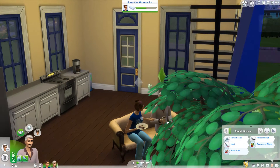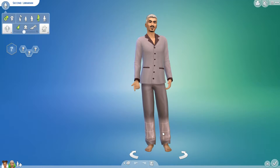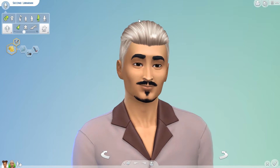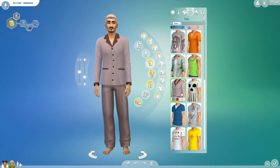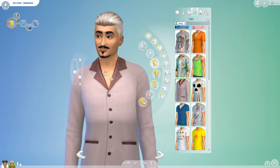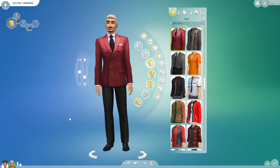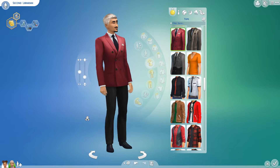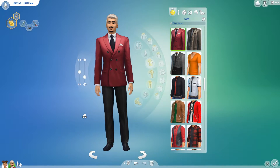I'm gonna bring him up in CAS so you guys can see everything that he is in all his fabulous outfits. I have to be honest - I knew I kind of wanted to do the whole beard thing. I randomly generated him. He came up like this and it was wonderful. He actually did come up with white hair and I was like no, I'm gonna change it to black, but it just did not look right with everything, so I'm just gonna leave him totally mismatched like that. It works and I love it.